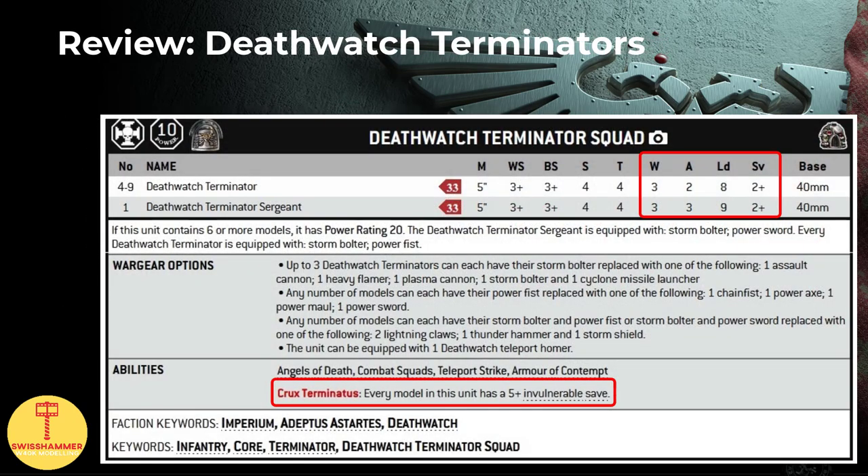Looking at the datasheet of the Deathwatch terminators, they are firstborns packed into tactical dreadnought armor, which is represented by their extra wound and an armor save of 2+, as well as the 5+ invulnerable save from the Crux Terminatus. Their stats line is the exact same as that of the previously mentioned terminator and assault terminator squads, which I think is a bit of a shame, as Deathwatch terminators are supposed to be the veterans of the veterans. In the case of Deathwatch veterans for instance, this is represented by an extra attack on their datasheet, which is something that the Deathwatch terminators did not get.